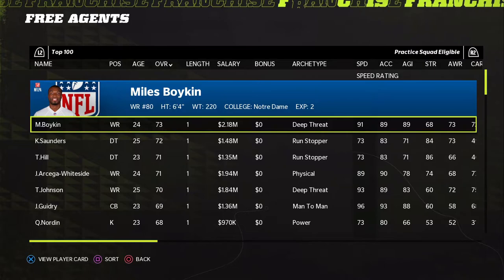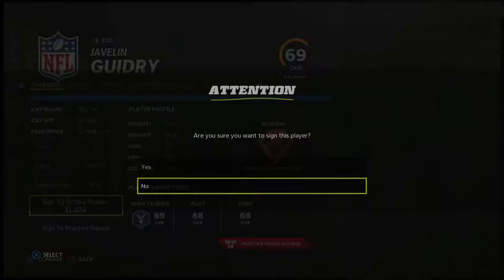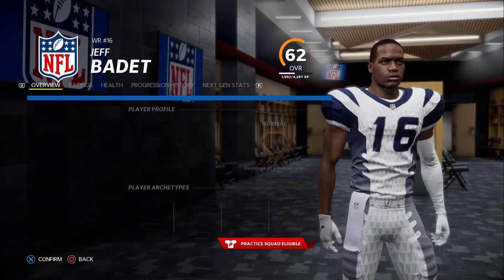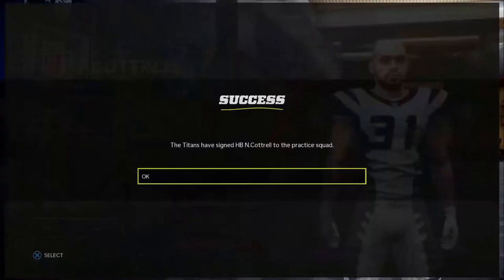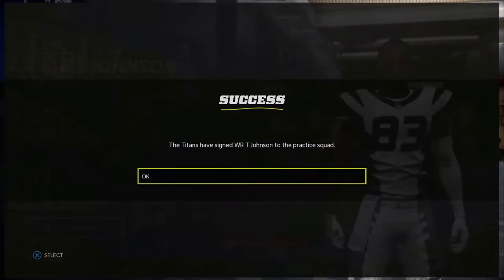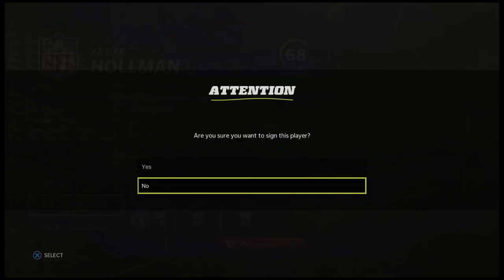Now filling the practice squad — looking for speed. We sign Jeff Bidet, Nathan Cottrell, and Tyrone Johnson to the practice squad. We want some depth with fast guys there. Also signing Hunter Bryant as a tight end option on the practice squad.